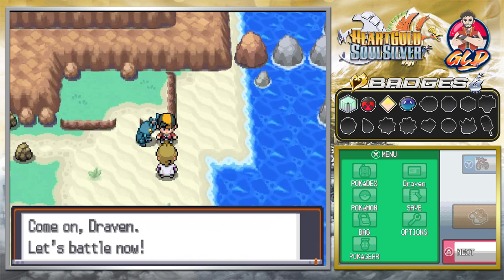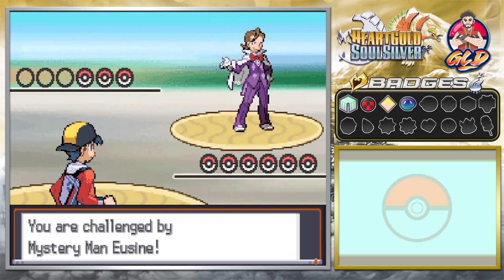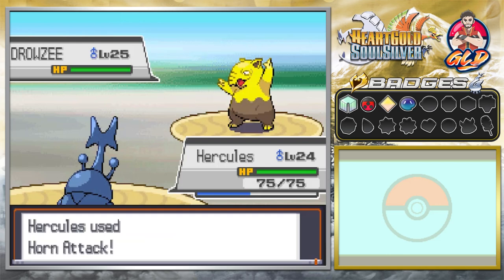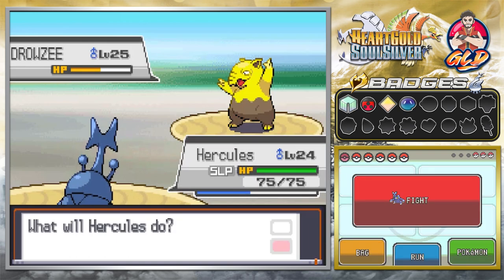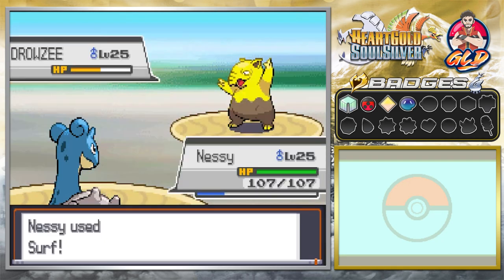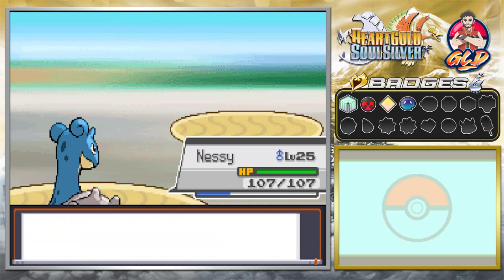Alright, here's the battle against mystery man Eusine. Let's go with Heracross — Horn Attack. He's got a Drowzee with Hypnosis, which isn't a great matchup, and Dream Eater isn't very effective here. So let's go with a Surf attack. Remember, Heracross is still a Fighting type, and Hypnosis tries to hit us. We go with a Body Slam, which does the trick.